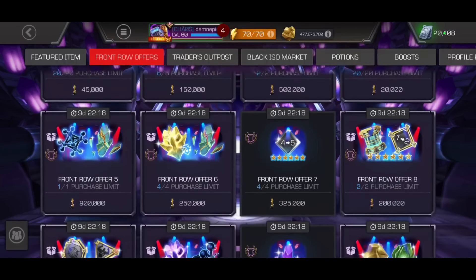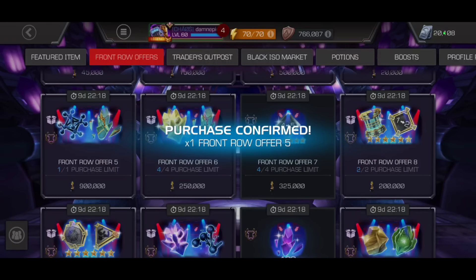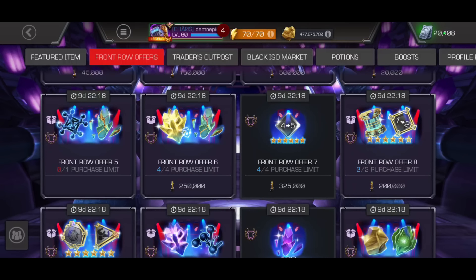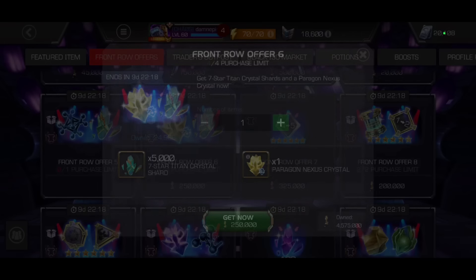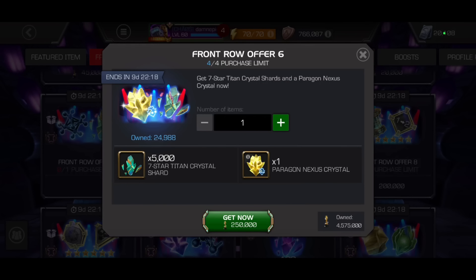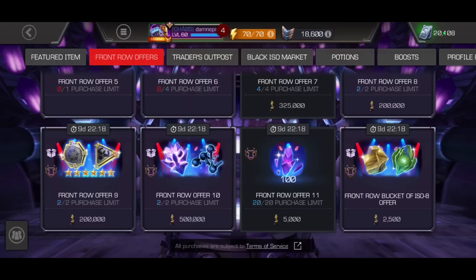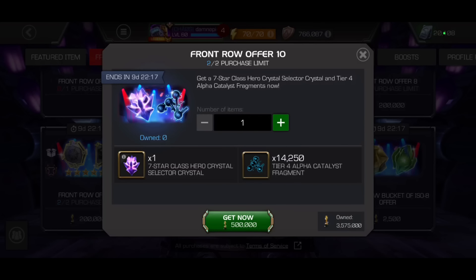We are going to be picking up, first of all, the Titan Shards. We're going for the Titan Shards, going for the Tier 4 Alphas right now. We are going to have three Titans in this video — two at one point, and then we're going to circle back and open one at the very end. We're going to have a very, very OP new 7-star Rank 3 in this video. This video, as usual, is going to be action-packed.